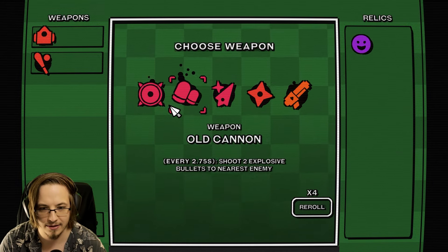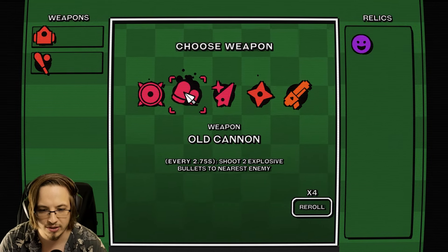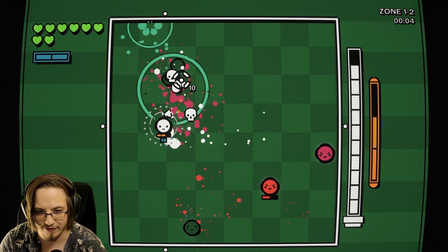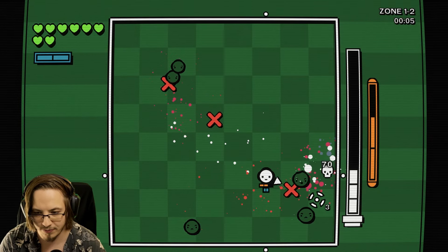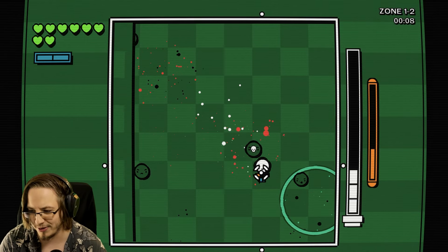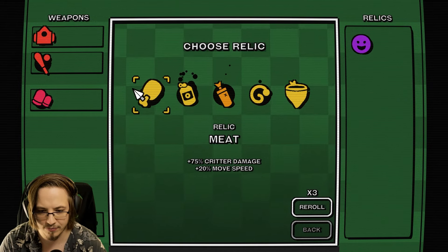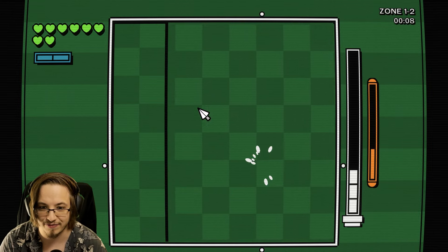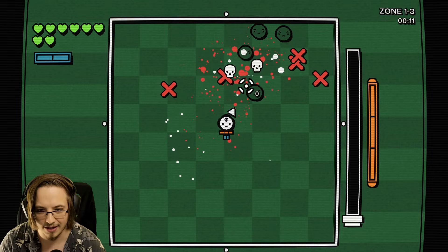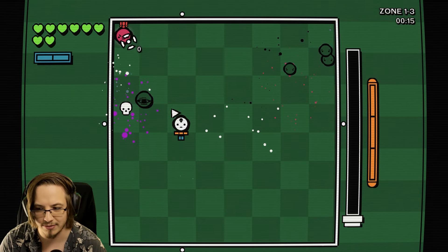Modded pistol, old cannon. Every 2.75 seconds shoot two explosive bullets to the nearest enemy - sure. Though I should maybe try to start looking for things based on max HP. Explosions apply three stacks of poison - so I guess we're doing poison explosion? That's cool. Now we already have an explosion poison build.